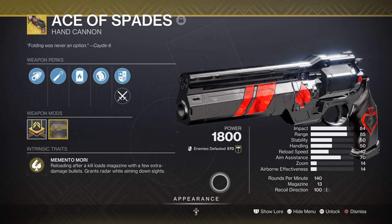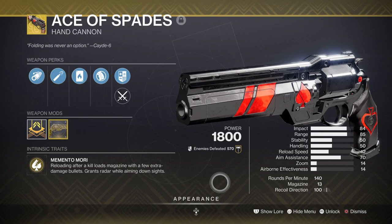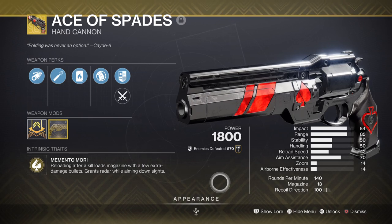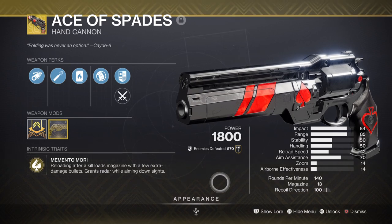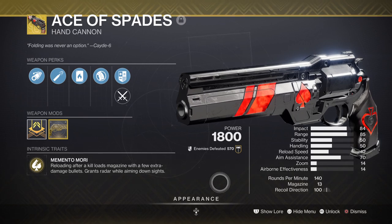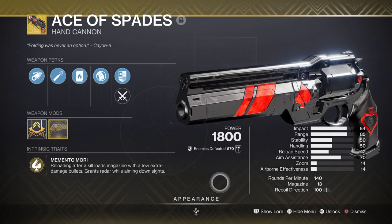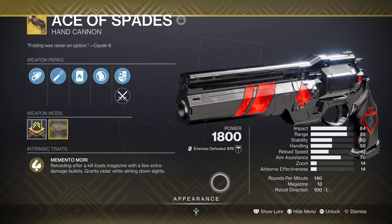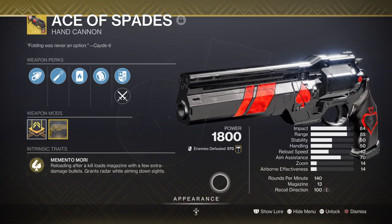The Ace of Spades has a lot of pros which makes it amazing to use in PvP if you're skilled enough — such as being able to trigger a Firefly effect on defeated targets, grant a damage boost after getting a precision kill, increase reload speed after a kill, and in general it hits really hard. This is more geared for PvP than PvE use, but honestly this weapon has worked out really well with this setup in mind. Not everyone sees this weapon as worthy for PvE use alone, which is fine as we have other weapons we can use.